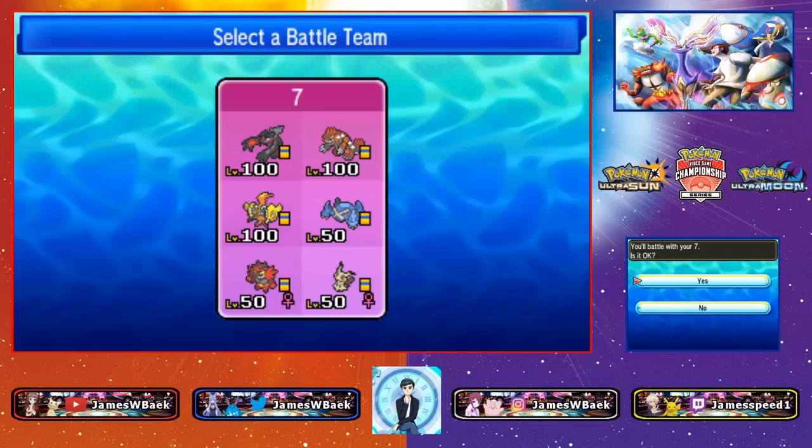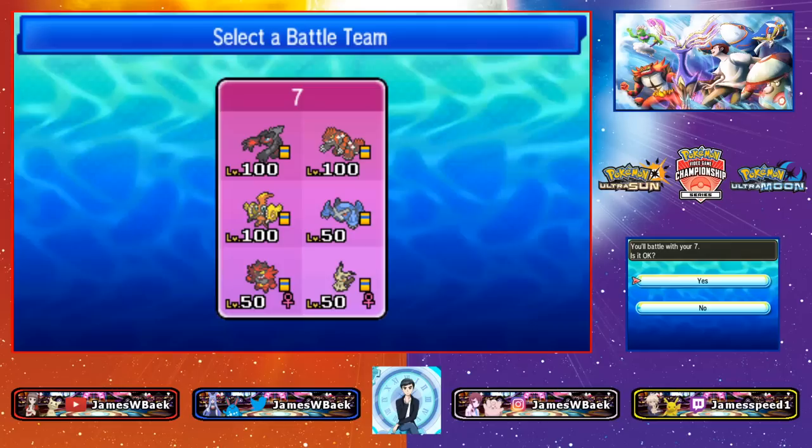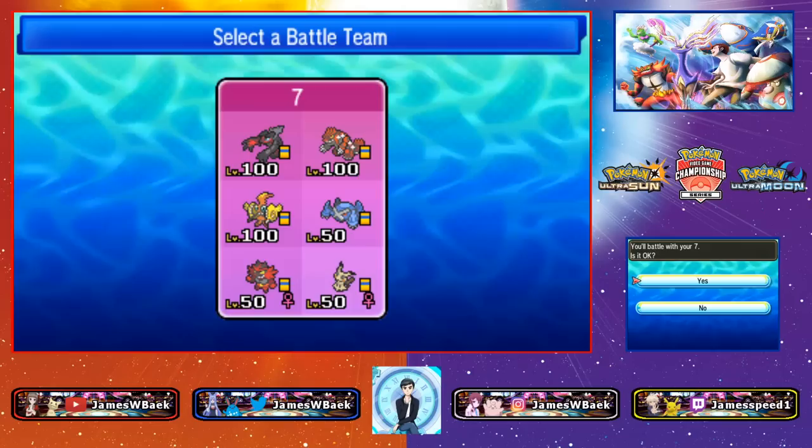Welcome back to another episode of VGC 2019 Backtrack Battles. Today we have a brand new team — the team that Kazuki used to get top four at the 2019 Pokémon World Championship. We've got Yveltal, Groudon, Tapu Koko, Metagross, Incineroar, and Mimikyu.